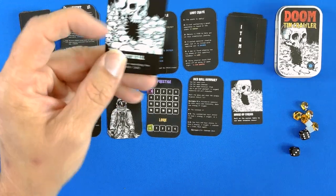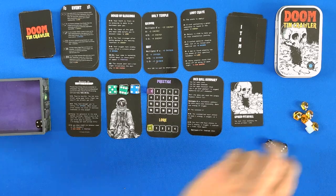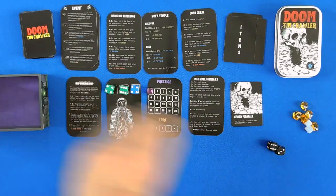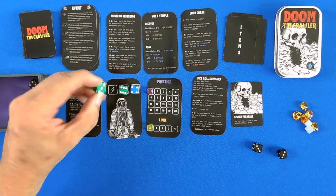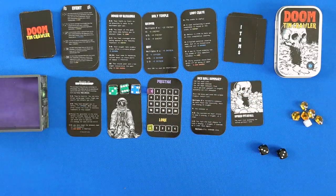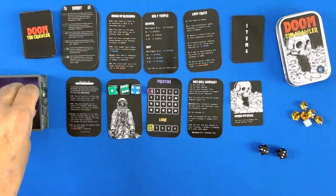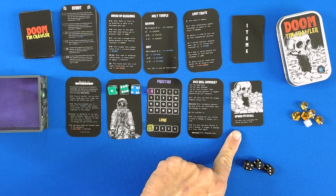We have our first encounter: a spiked pitfall. You must risk avoiding a spiked pitfall — we need 2 successes. The 3 is not a success, so we fail and have to choose to lose something. We switch out that die. We have a 4, which is a success, but we still lose 1 energy. That's 1 success. A 1 is not a success, but a 4 is a success — we lose 1 more energy. So we do not gain anything; we just avoid it.